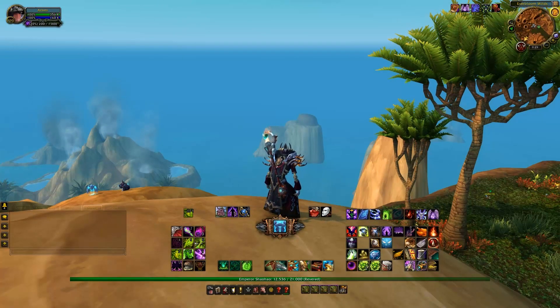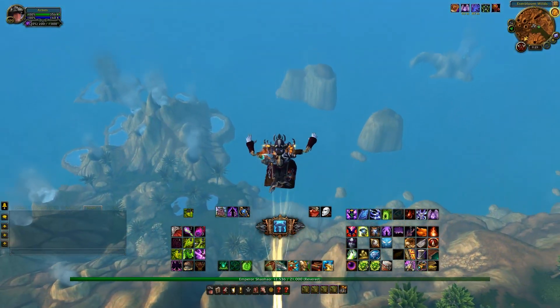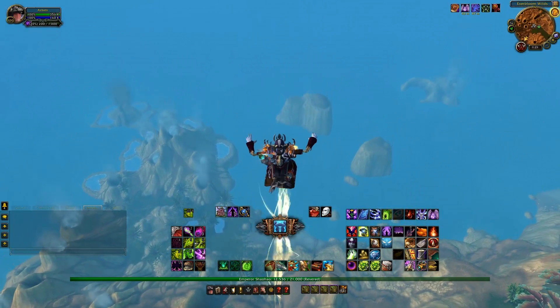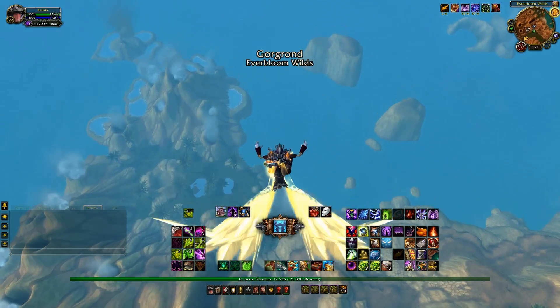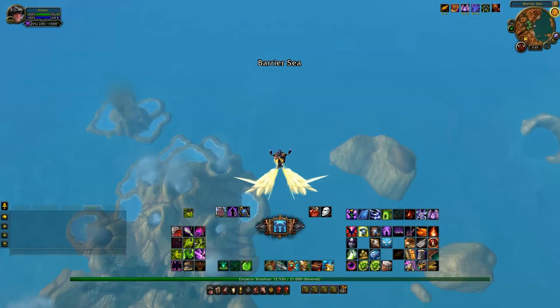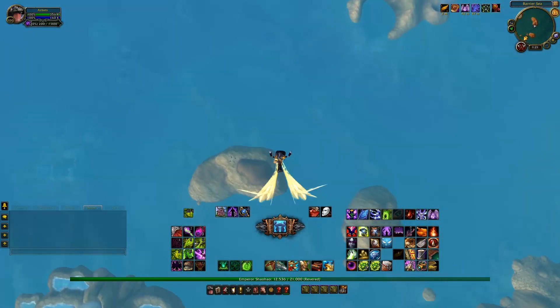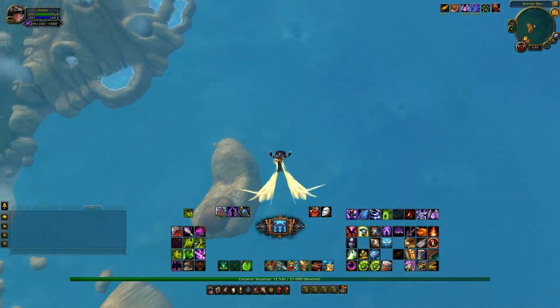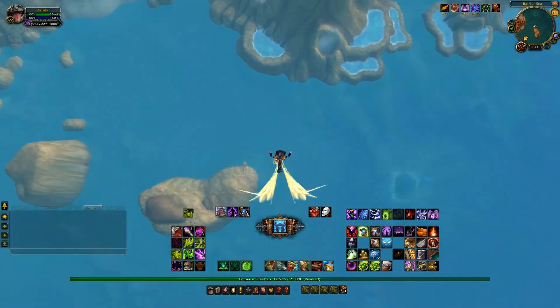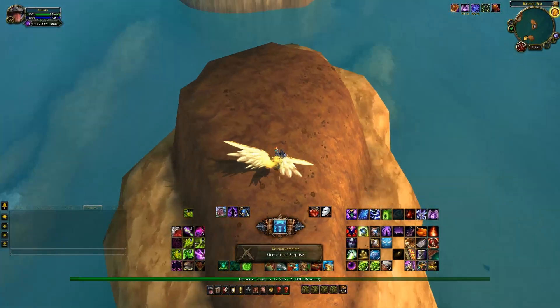We actually want to go to the top of this isle, and I haven't been able to find any way to actually get on top of it going via the ground. However, if I take advantage of something like Aviana's Feather, then I can blast myself up into the air.